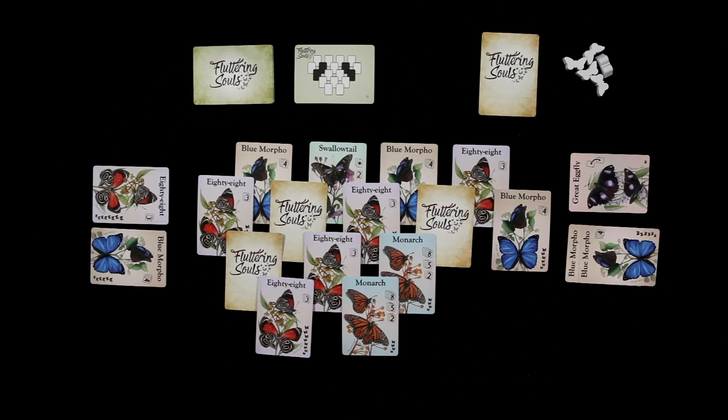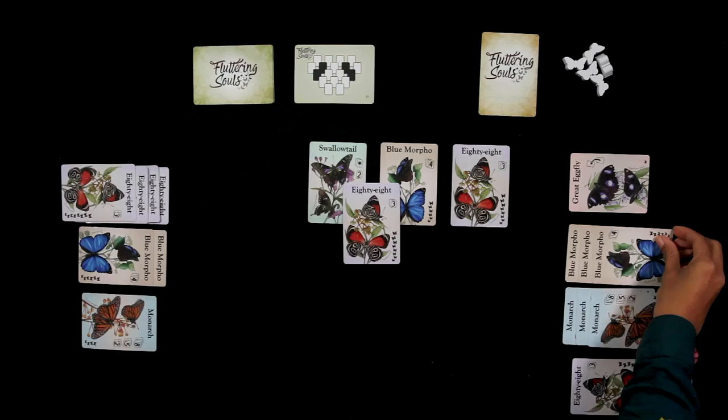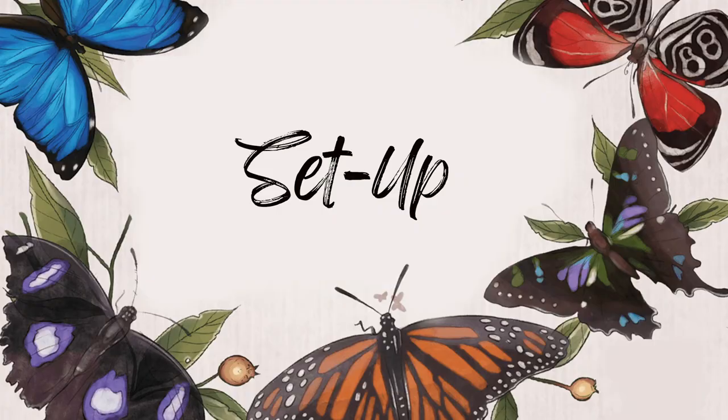Fluttering Souls is a two-player game in which players collect butterflies in order to gain victory points. At the end of the round, the player with the most points gains a white butterfly. The first player to collect three white butterflies wins the game.